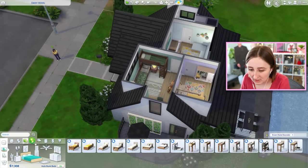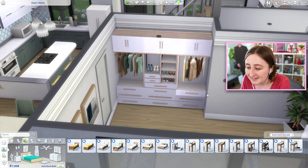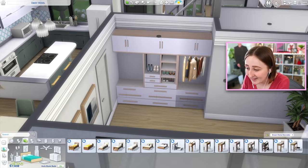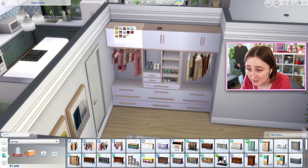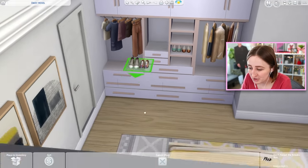They also have fully customizable modular pieces of furniture. This is not just one item — each individual piece is separate. Each of these cabinets up top are separate, the cabinets down below are separate, and you can slot the clothes in yourself. You can pick whatever clothes you want, pick whatever swatches you want, and separate them. All these shoes as well — slot them in, change them however you'd like. They just have a shoe item now.